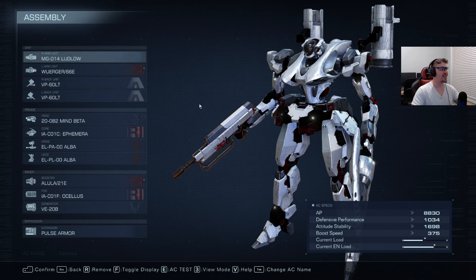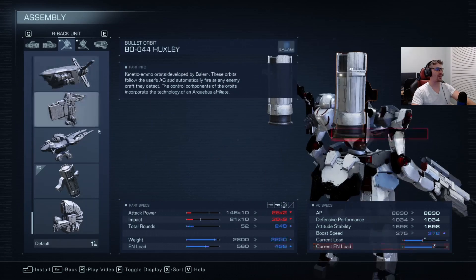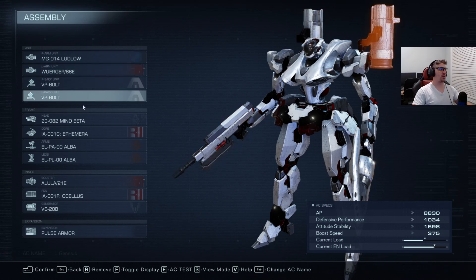This is Genesis. It's running a Ludlow, mainly for close to mid-range suppression — that's how I usually like to use machine guns. It's got a Warger 66E on the other hand, which can be used to help build stagger and punish — it's a really unique weapon, definitely try it out. On the back we're running two VP60 LTs. These are a nuisance on the battlefield; I think they need a small buff, maybe to fire rate, so you get all three drones out faster.